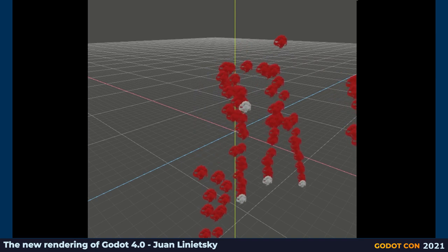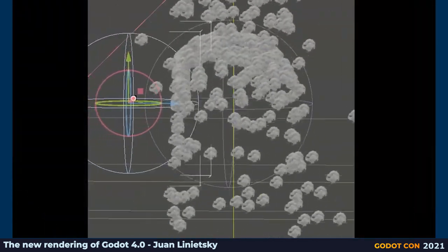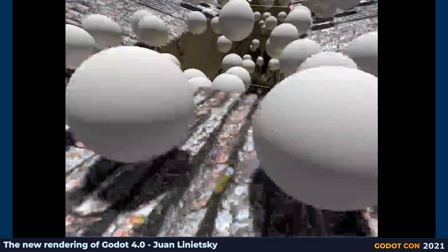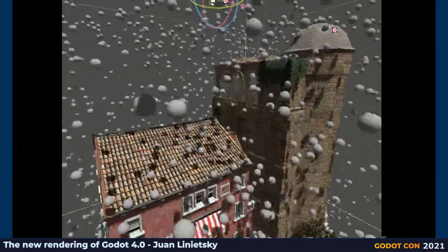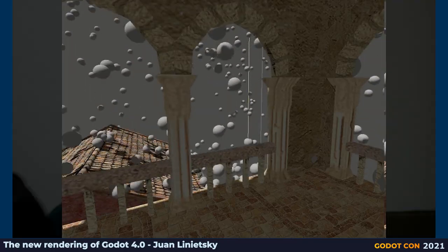The 3D particle system has also seen an overhaul. GPU particles now work in compute and are very efficient. Among the new features are sub-emitters — particles can emit more particles in a secondary particle system, which allows for trail effects, smoke, fireworks, etc. Collisions are also supported: basic shapes like spheres and boxes can be added to the scene and particles will dynamically collide with them. For interiors or objects with more complex shapes, SDF-based collision shapes are supported — just set the resolution and bake them from any mesh. Finally, heightfield collision is also supported, creating a height map automatically from the whole world and even updating it as you move, allowing for effects such as rain and snow collision, or simply for particles to bounce against the terrain.